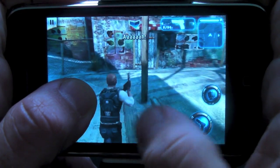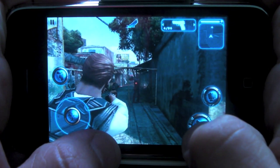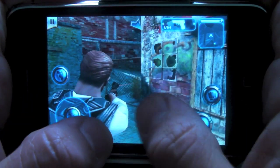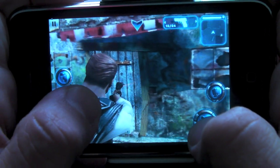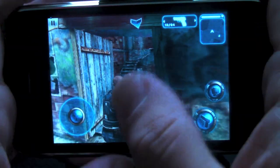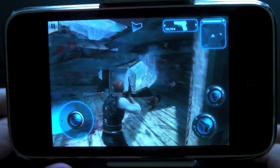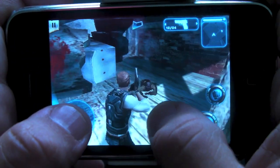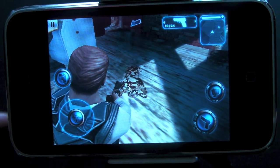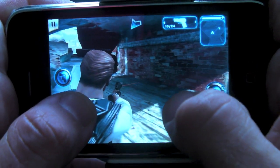It gets obviously more complicated as you go, but the graphics in this game are truly amazing — better than any that I've seen so far, really, for a third-person shooter. It's really remarkable what they've done here. Here is a door that I need to open. When I go over to the door, I holster my weapon and push it open. There's a little movie that plays. The graphics are as good as any game I've seen on the iPhone so far. Headshots kill the zombies much faster.